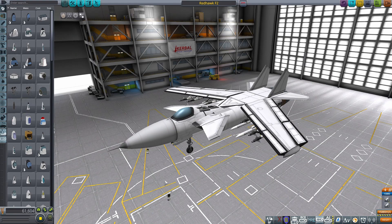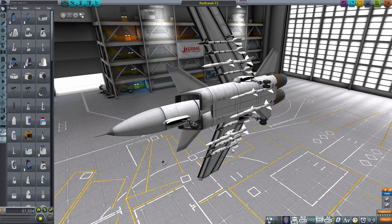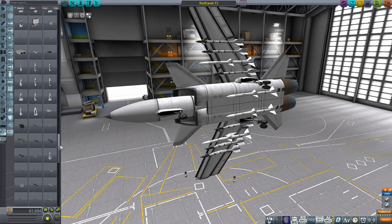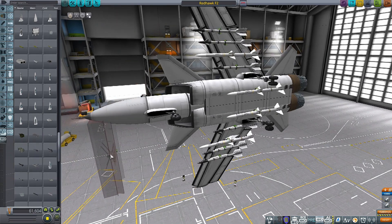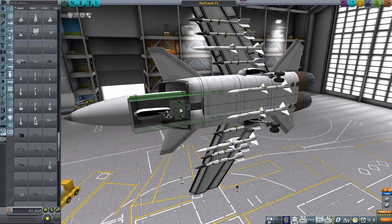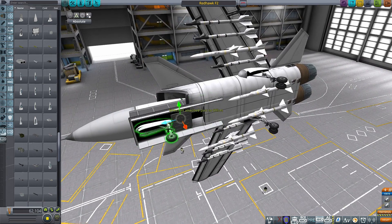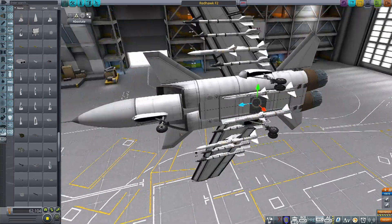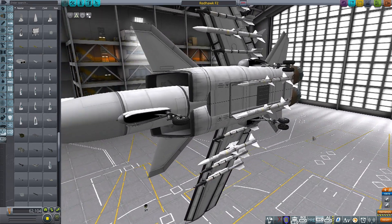So we start our little tour with a new part. We're here in the space plane hangar with one of my Red Hawks. If we just flip this onto its side, that's going to make it easier to take a look at this. Going to the BD Armoury window — excuse the immense amount of stuff I have in here, I just have so many mods installed. Let's grab the Ordnance Bay. This is a new part that is part of the core BD Armoury parts. That is basically an internal weapons bay, but one that's integrated into BD Armoury and will work fine with it.